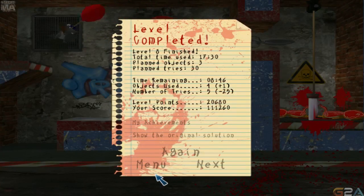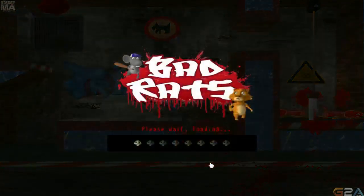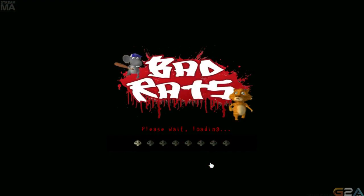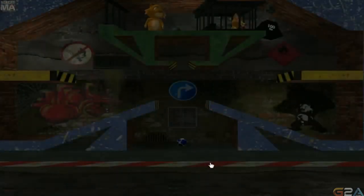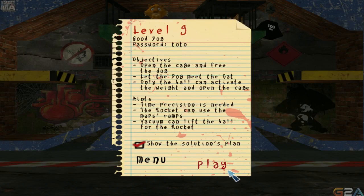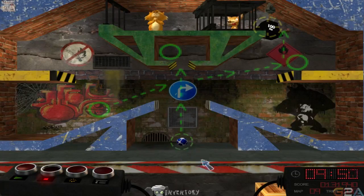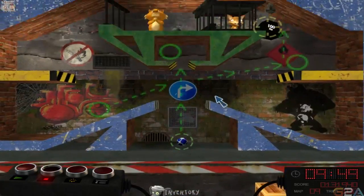Try playing 'Build a Better Mousetrap' — it's for smart people. That sounds like a pretty fun game. Open the cage and free the dog — let the dog meet the cat. Only the ball can activate the weight and open the cage. Alright, so we're just pretty much making friends right now. This is us bonding people together.